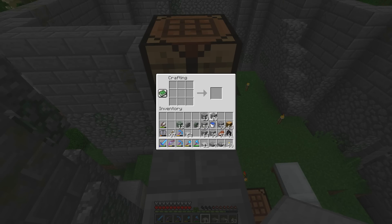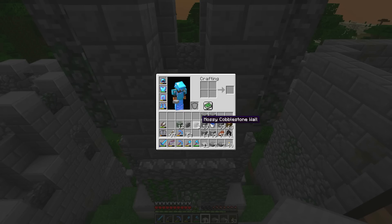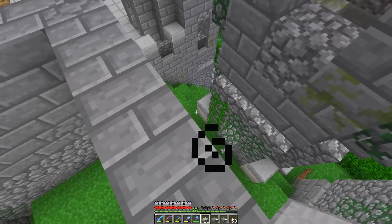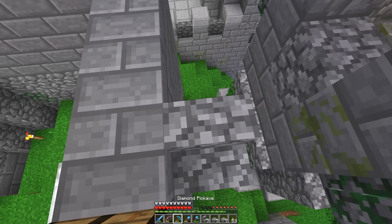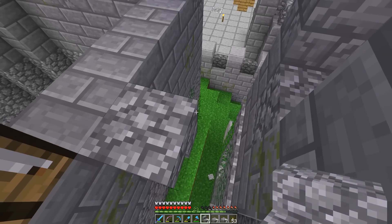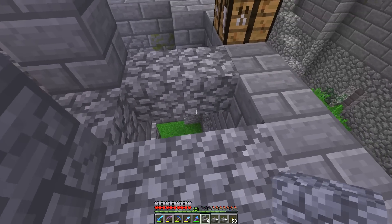I think what I'm going to do is use stairs — cobble stairs, actually — because I don't want it to match what we've got going on here. Upside down stairs, please. It's a very, very small bridge, but it's still going to have to look good, right? You can't just have any crappy-looking bridge.